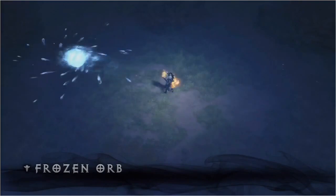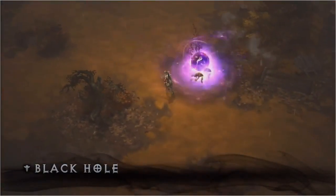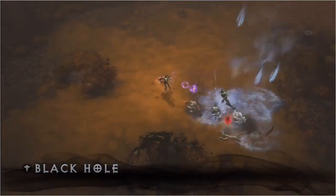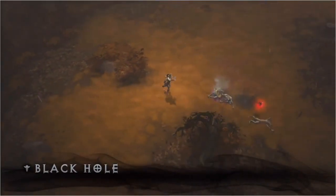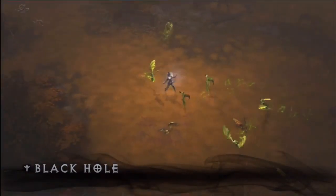As promised, every class is also getting a new skill, and the wizard's new skill is called Black Hole. Black Hole pulls in all the monsters, CCs them, and deals a huge amount of damage in that targeted area. This really allows you to play up that fantasy of being a ranged glass cannon — you can use crowd control skills and still dish out a lot of damage. And nothing sets up the perfect meteor better than Black Hole.